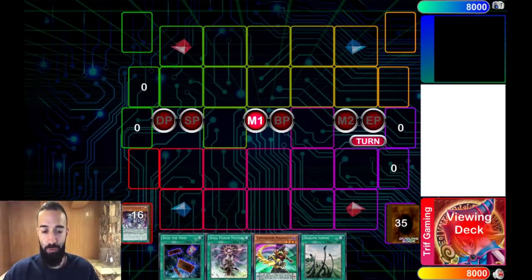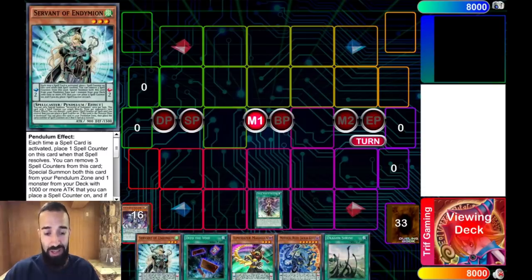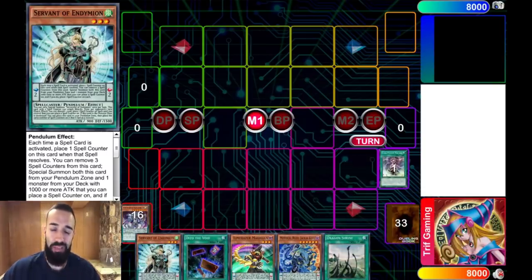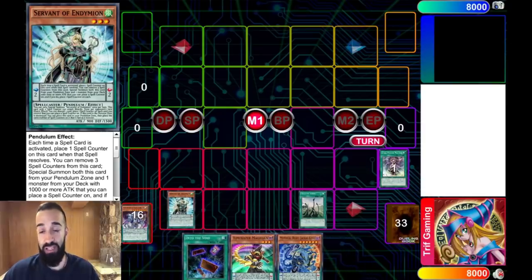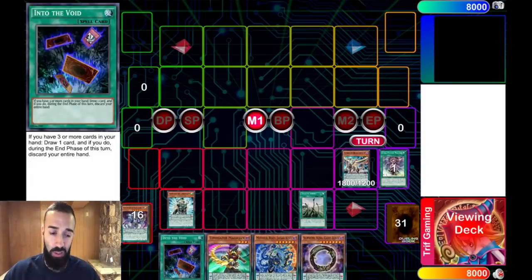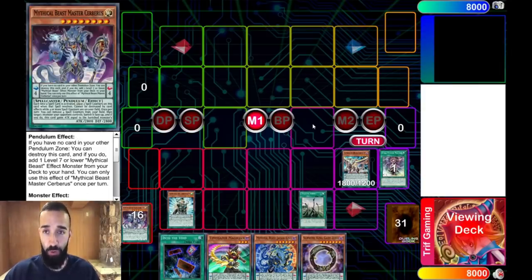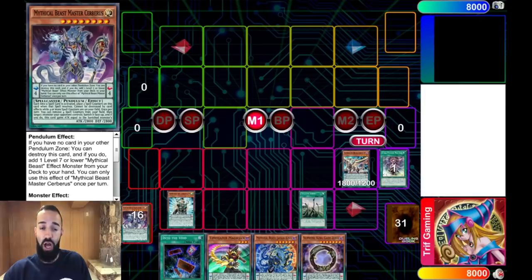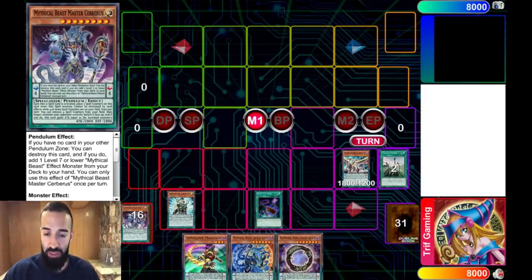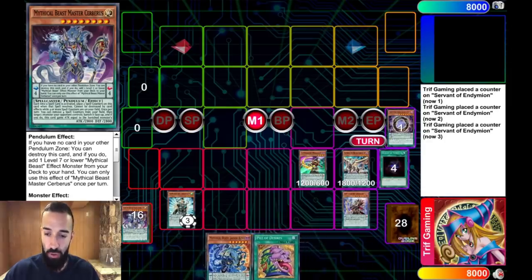This is a pretty average hand - we'll use it just as ash bait. We'd rather that get ashed as opposed to a Servant or Shrine. A lot of times you're going to have to use ash baits. Look at this hand - it's not the best, it's a good hand. We have Servant and Shrine but you don't even use Jackal on the Servant because then you won't be able to use the Shrine. Pendulums are not as simple as you think - you have to decide the exact time to play things.